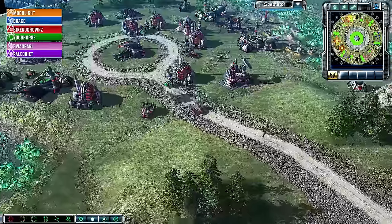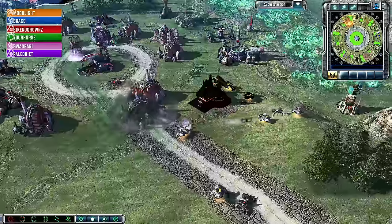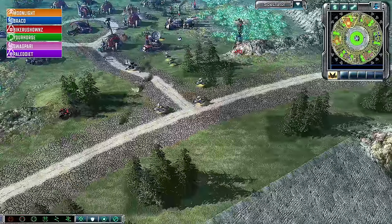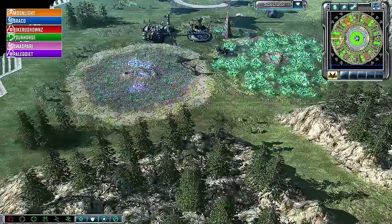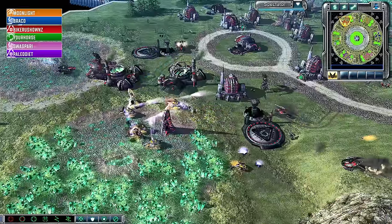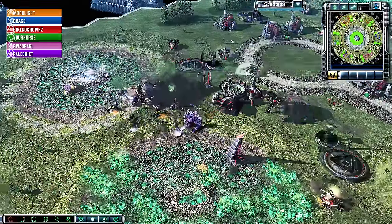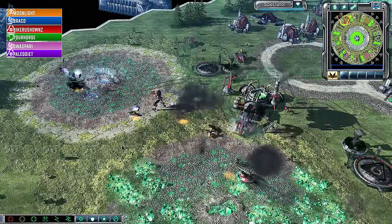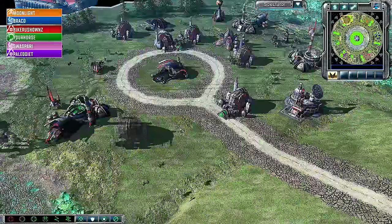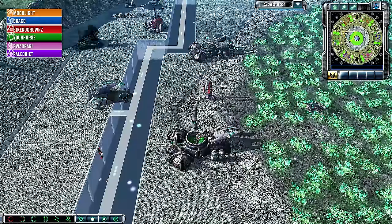Rocket squads are having real trouble killing the bikes before the bikes kill the harvesters — another one goes down. Bike Rush Owns drops an obelisk and a disruption tower trying to help Your Horse, and finally the bikes are pushed back, though not before taking a couple more swipes at those harvesters. On his own front, Bike Rush Owns faces a bunch of seeker tanks, but the EMP lands — with Marked of Kane EMP access he shuts down the seekers and takes them out with his avatars.